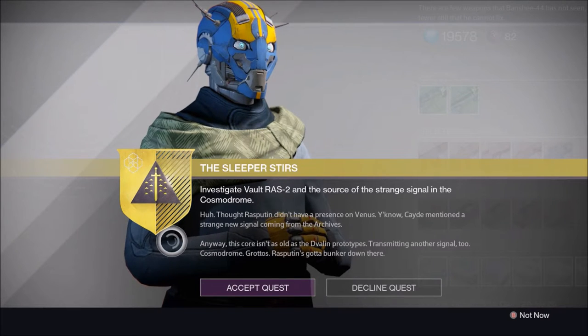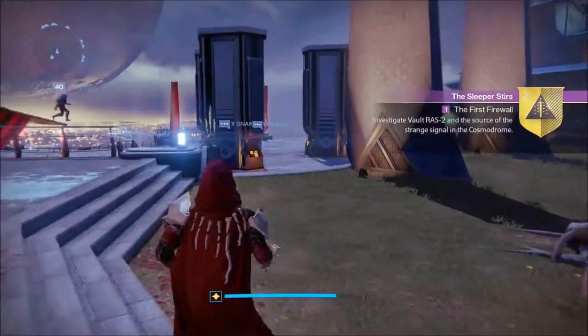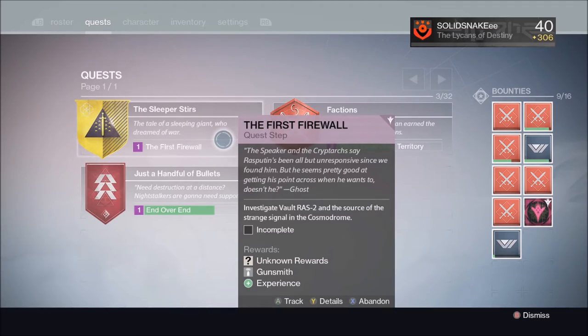First off, you want to go to Banshee if you've done yesterday's questline and stuff. Go to Banshee, you want to accept this quest. This will take you to a special version of the Saber 2 Strike. I'm just showing you guys some of the questline — you can read that dialogue there. I always find it very interesting.